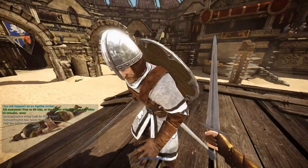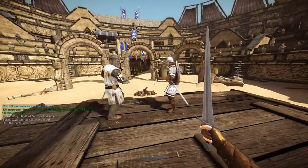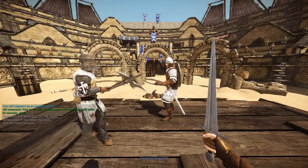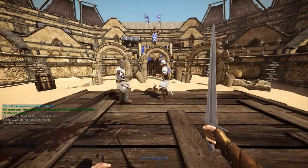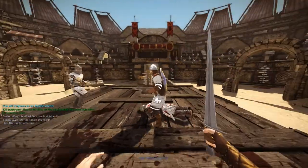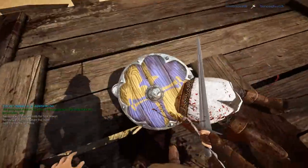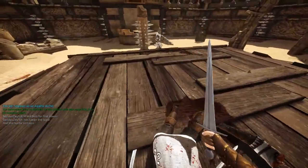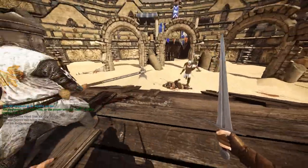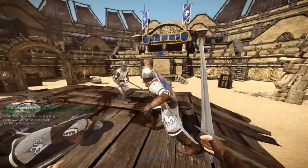Jay, have you got full stamina? Try and get around my block by dodging. Use the combination with Q as well. If you're against Vanguards, because their swing is quite large and has a large area, you should probably dodge backwards. As I go to swing, I recommend you dodge back.